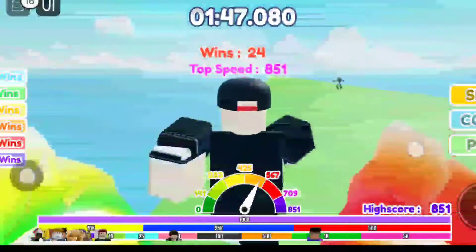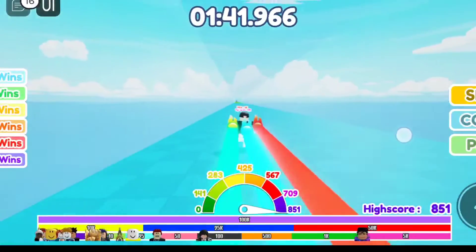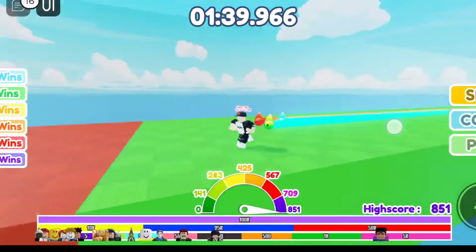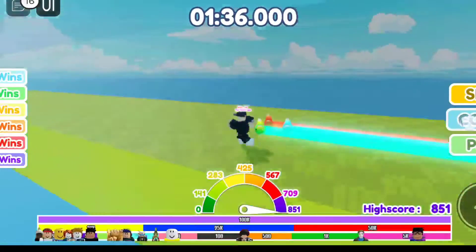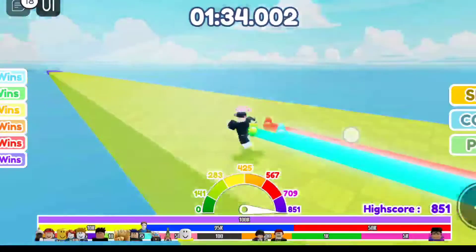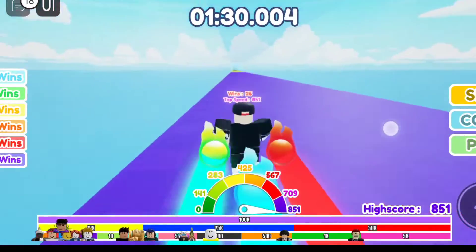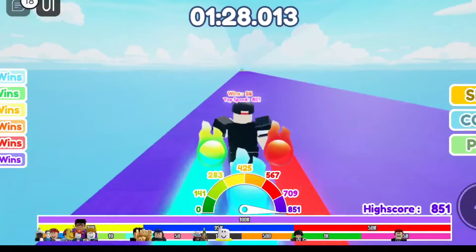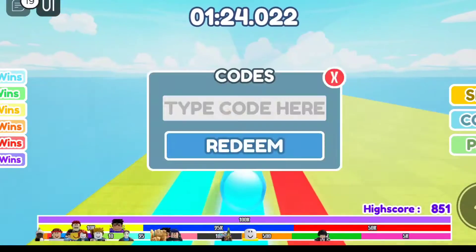When you go and participate in a race, that's why this game is called Race Clicker. You have to run on this track and you get wins. You don't have to do anything, just stand on the track and it will keep running. I got two wins! So in this game, how can you redeem the codes? Let's go ahead and redeem the new codes.